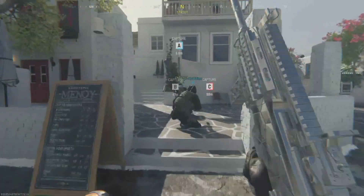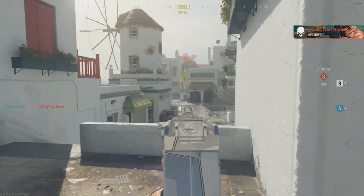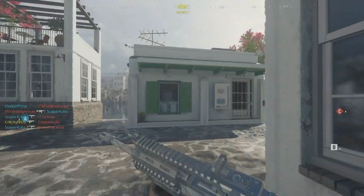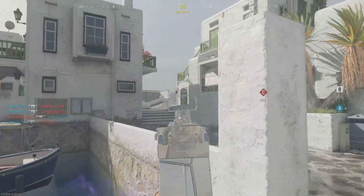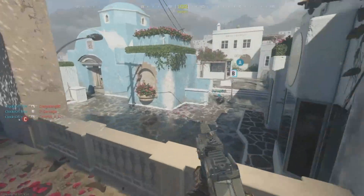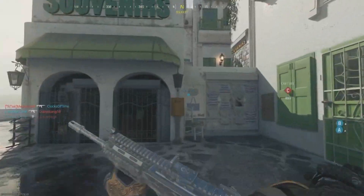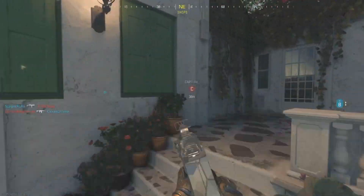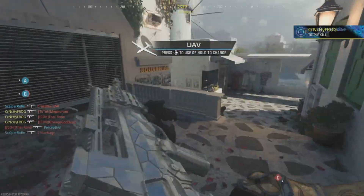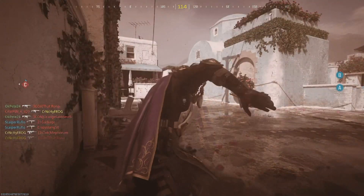What's up everyone, Crunchy Frog here, and we are back with part two of our mastery camo grind review and guide series. In our last video we broke down every single challenge you'll need to do to get all of the base camos in the game for all weapons. This video takes it the next step further — assuming you have all four base camos, you now unlock the gilded camo, which is this game's version of the gold camo for each gun.